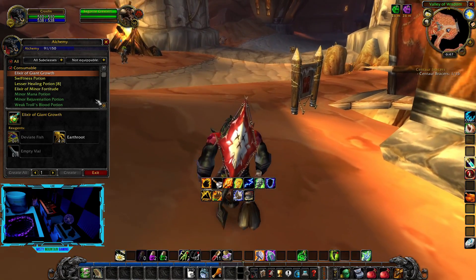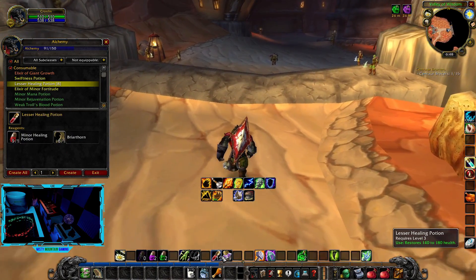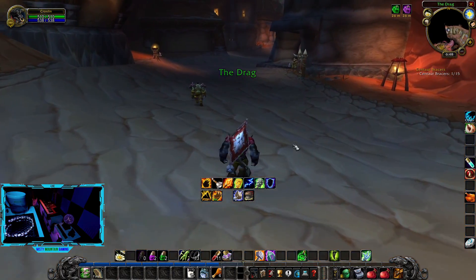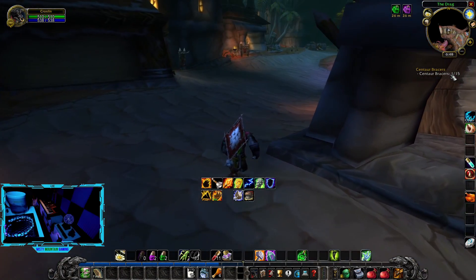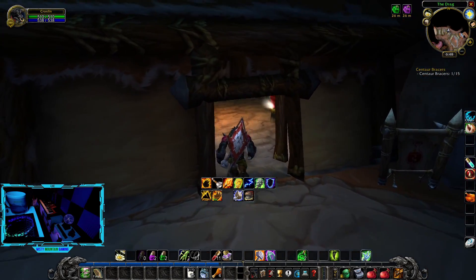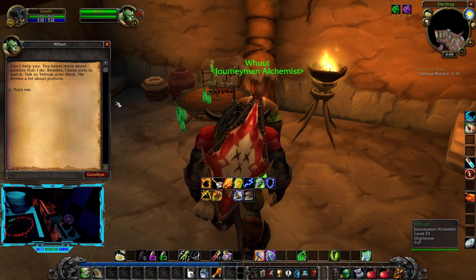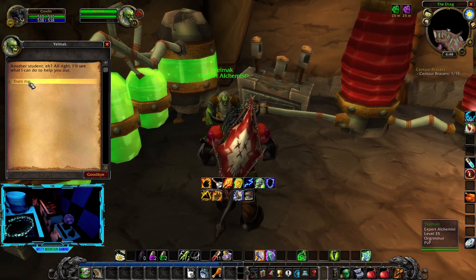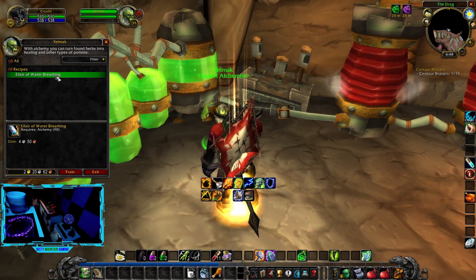Let's check in with our Alchemy trainer. We got 11 of these potions. We did get to 90, let's see if we got anything new. I'm thinking instead of working in the Barons, we might take the zeppelin over to Undercity - we have two quests there, change it up a little bit. We're gonna train Water Breathing and Wisdom. Let's train that as well.